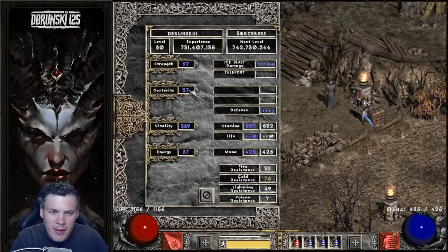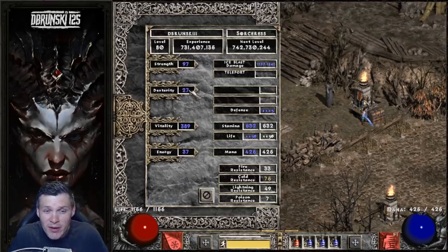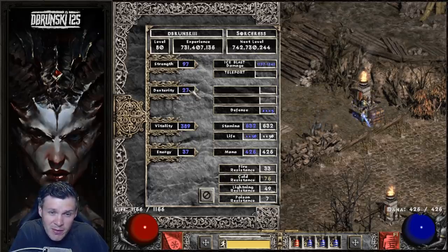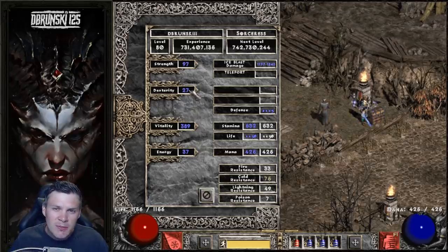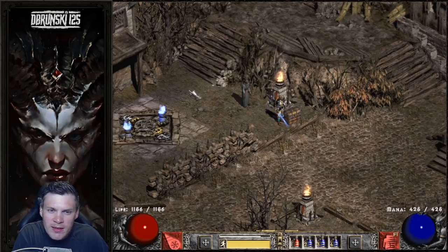That's going to end up making my Sorceress have a health pool around 800 or maybe 900 max, which with how fragile I am, I think it's better to have 1200 life from Vitality. So I really want to push and make the CTA first — that's priority number one: making CTA and getting that big health buff.